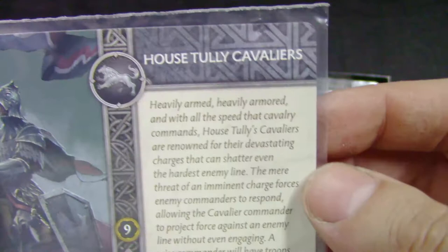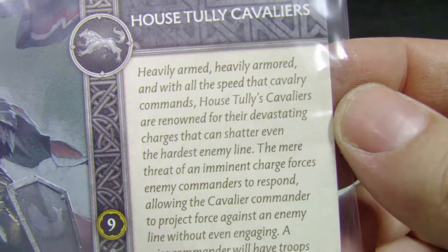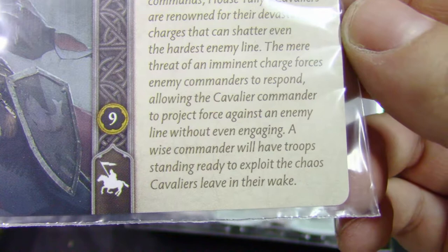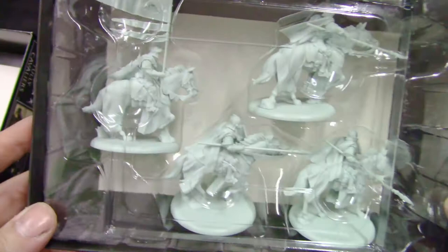Let's see the description. The Tully Cavaliers: heavily armed, heavily armored, and with all the speed of cavalry. The Tully Cavaliers are renowned for the devastating charges that can shatter even the hardest enemy lines. The mere threat of an imminent charge forces enemy commanders to respond, allowing the commander to project force against an enemy line without even engaging. A wise commander will have troops standing ready to exploit the chaos left in their wake.